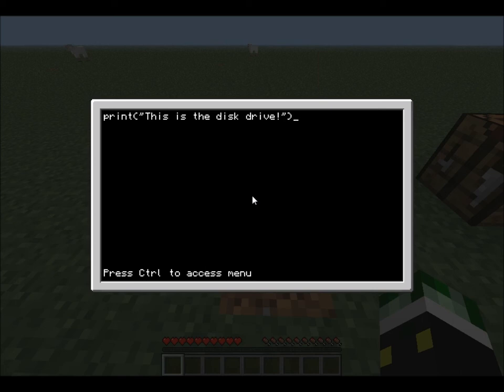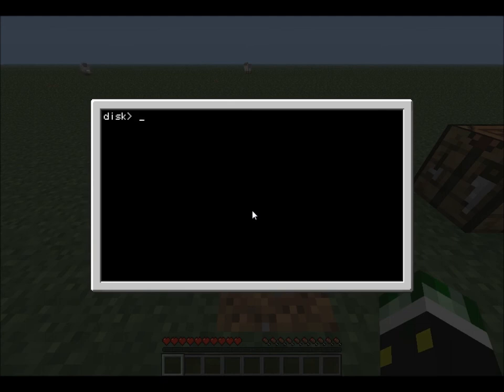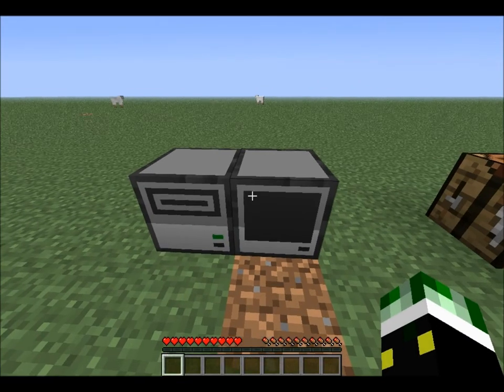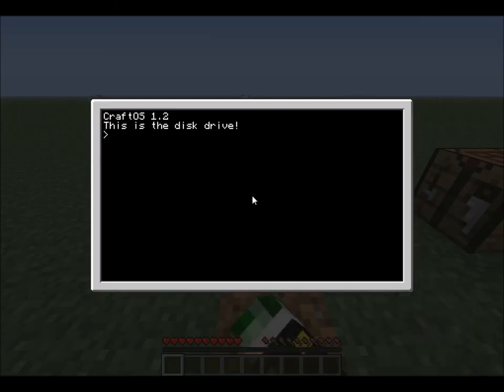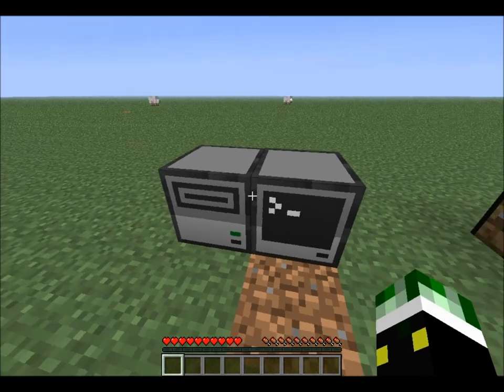If you save that, notice it will override the main startup. Hold Ctrl+T to terminate and turn off the computer — you have to hold it down. Now load your computer and notice it says 'this is the disk drive', not 'hello world', because any disk drive you put in will override with its startup.